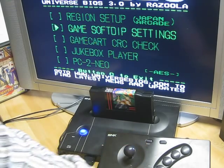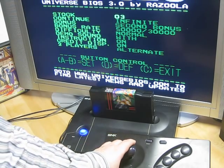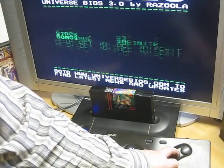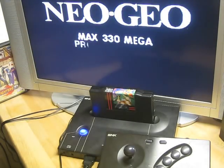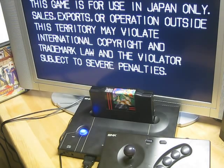Now I can go to the soft dip settings. The console works now like a MVS system, the arcade version of the Neo Geo. The problem with the home version of Viewpoint was that it isn't possible to play it together simultaneously. Now you can change it here and go to exit. Now it's possible to play this hard game together. This is a special feature from the UniBIOS.